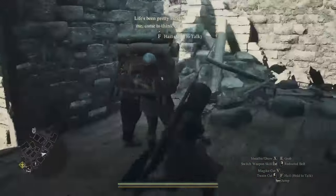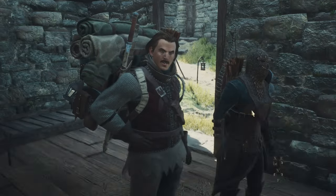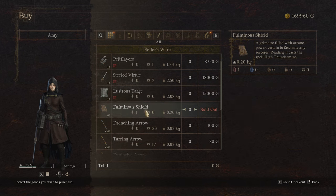Next up: Fulminous Shield. This is bought off a traveling merchant called Dudley, and this guy can be found in either Melve or Checkpoint Rest Town. I'm not sure if resting in one place makes him arrive there or if it's story-based. Try both and just buy it from him. It's 5,000 gold once you find him.